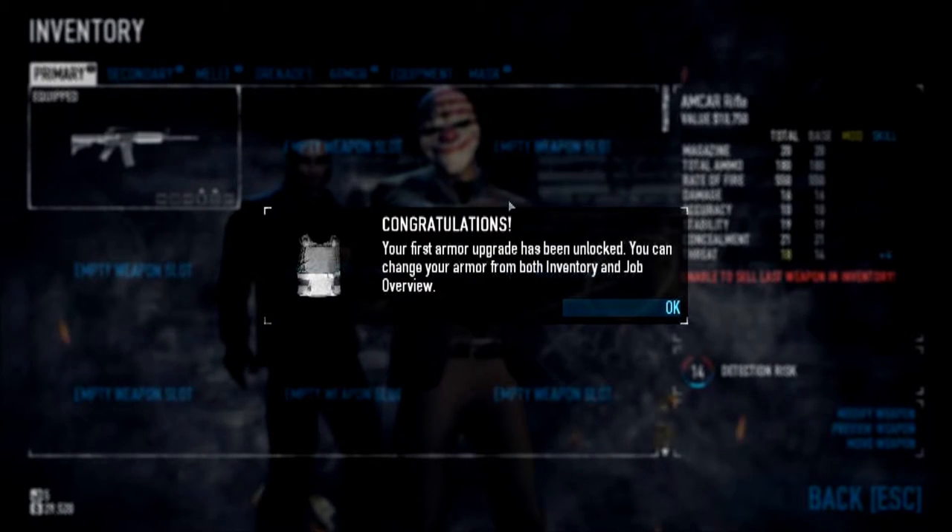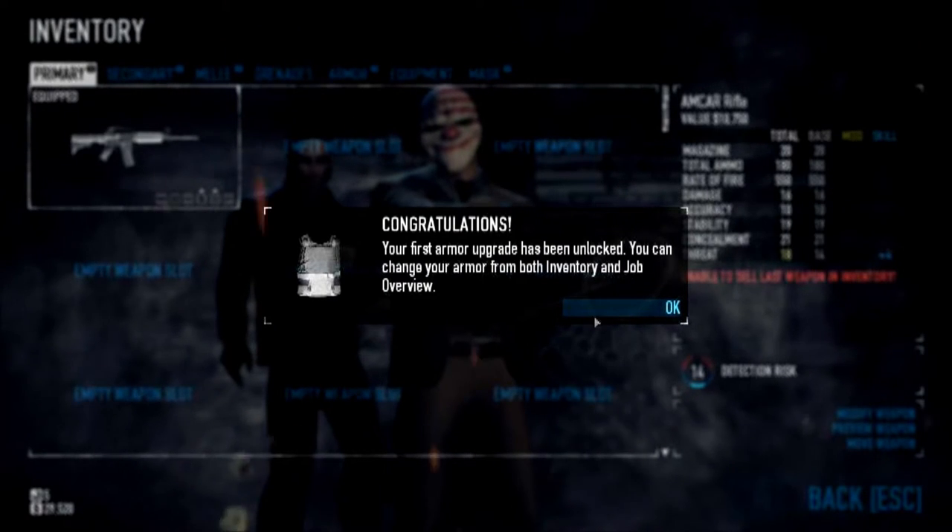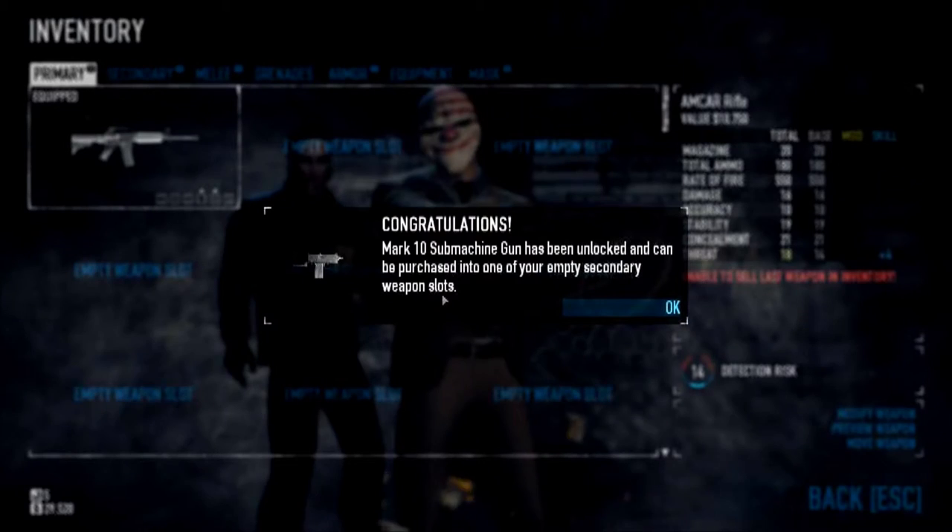Look at the inventory. Your first armor upgrade has been unlocked, so now you can equip different armor and weapons. Mark 10 submachine gun.